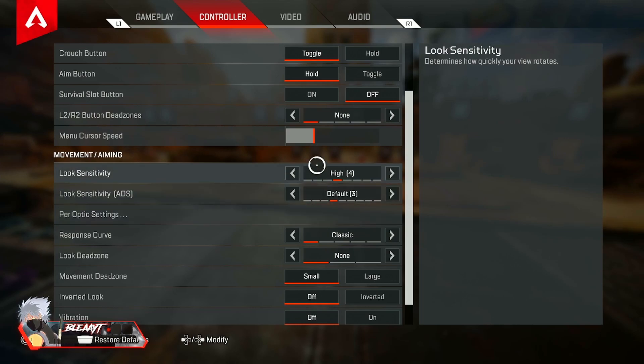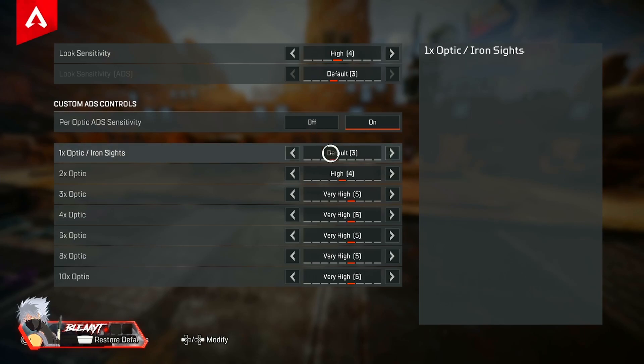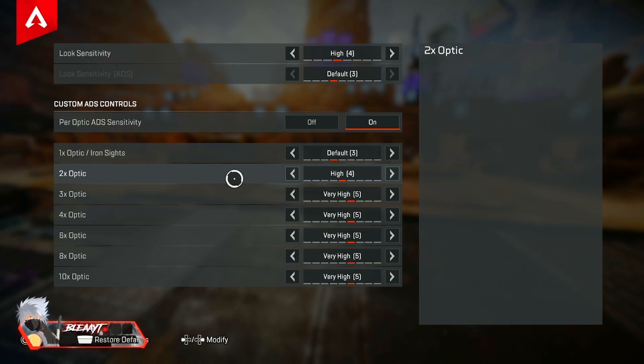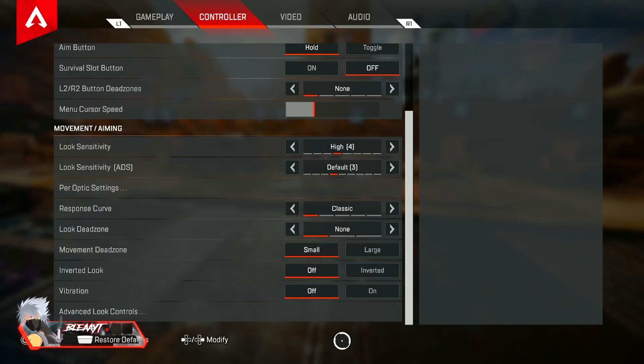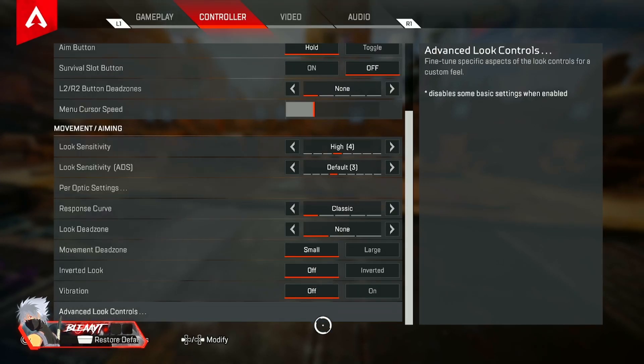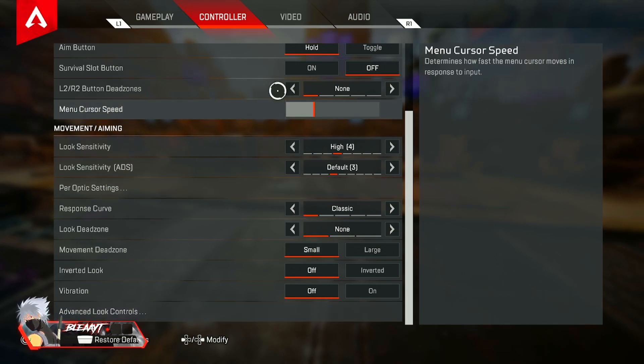I play on 4-3 sensitivity — the standard. 4-4 is good too, I recommend 4-4. My per-optic settings: 1x is 3, 2x is 4, and the rest is 5. I play 4-3 to 4-4 because I use the 2x sight a lot, but it's personal preference. Response curve is classic, look deadzone is none, small, off, off. Advanced look controls I have the settings but I don't use them.